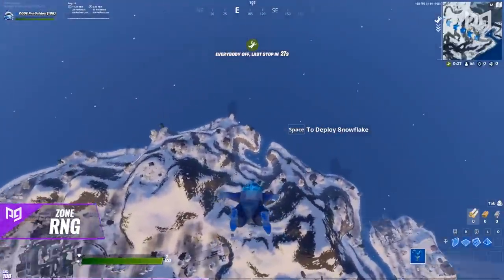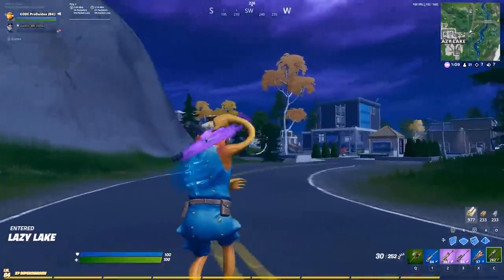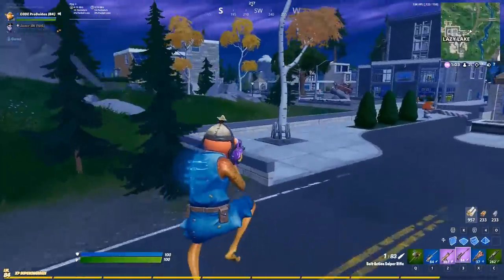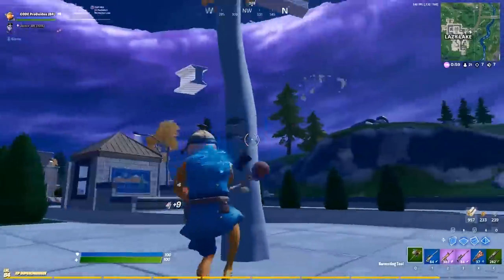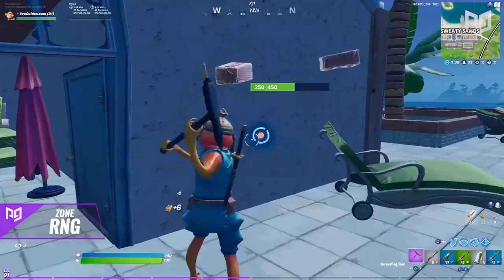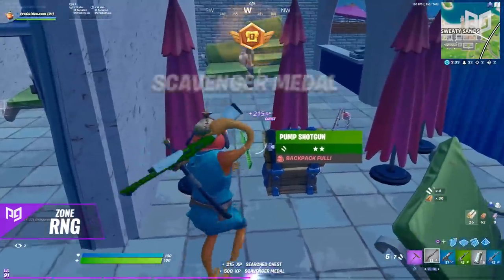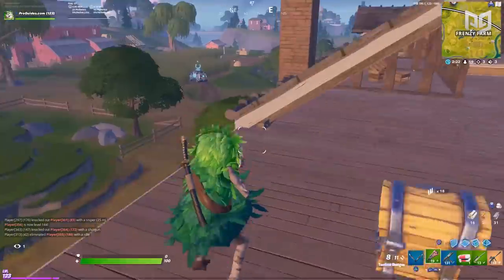It's definitely still viable to land on the outskirts and other areas that might not get zone favored, but in those situations you risk getting a far circle. So unless you've got some map mobility, like a boat or the steamy stack towers, you've got to be prepared to rotate early. Rather than waiting until the very last second to head to the safe zone, give yourself an extra 60 or 90 seconds. Not only will it help you avoid storm fighters and mid-game engagements, but it will allow you to get set up for the second and third circles.